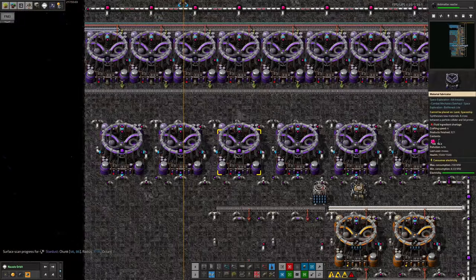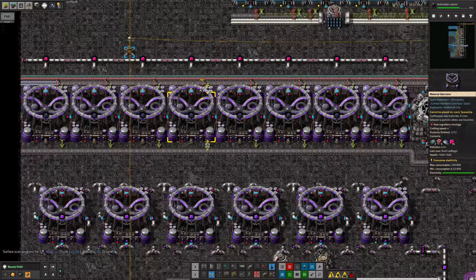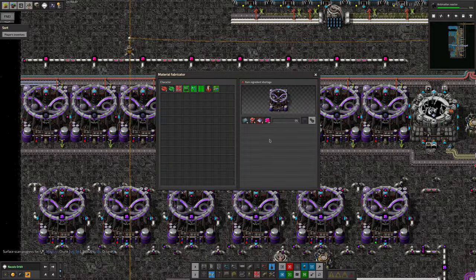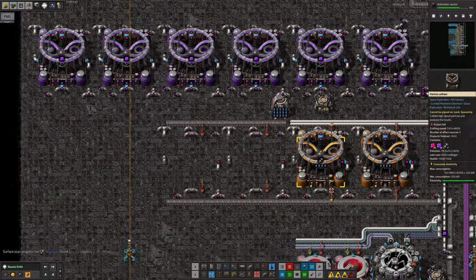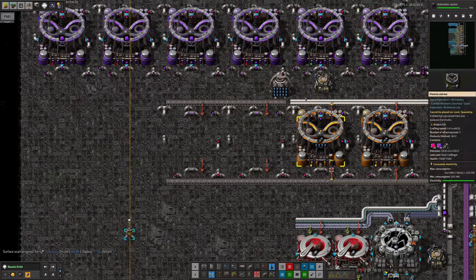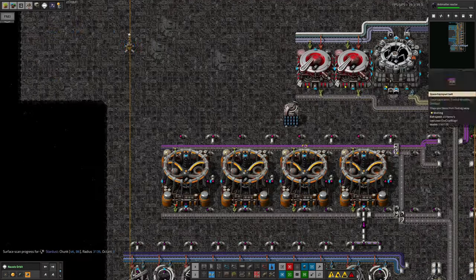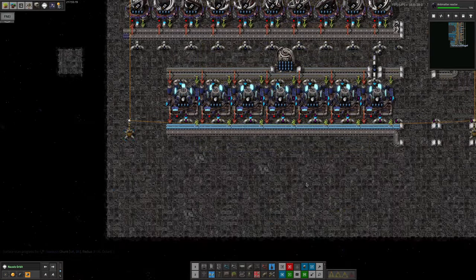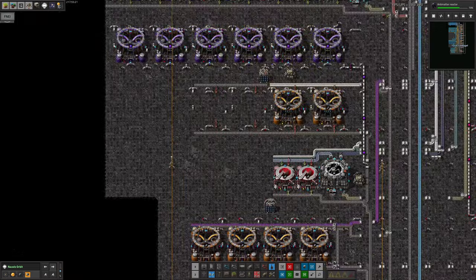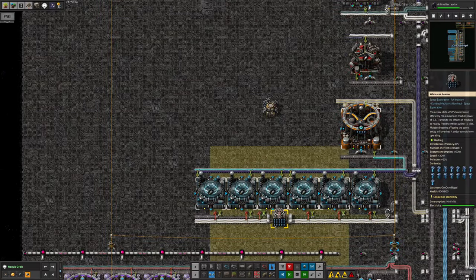I've added speed modules here, but I can't speed module the ones making the antimatter and Naquium cubes because they're material fabricators — there's no space to put modules in them, and if there's no space for modules they don't accept boosts from beacons either. So this beacon here is largely wasted; it's only affecting the two machines below. That's why I said last week I should probably think about moving these beacons down to where they'd actually be useful.